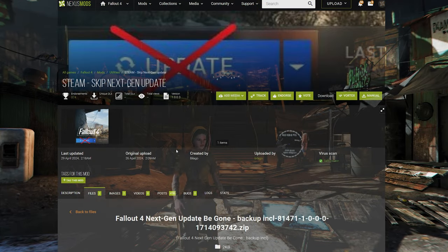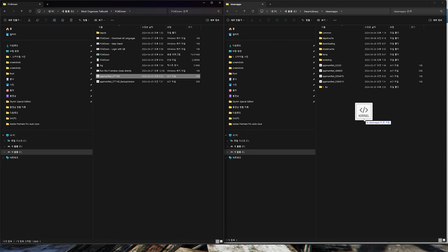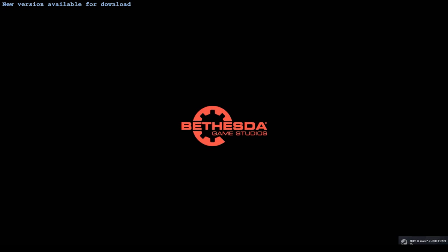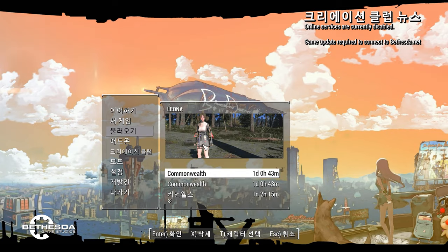After downloading Skip Next Gen Update, simply drop the ACF file named 377160 into your Steam Library's Steam Maps folder. By doing this, when you play Fallout 4 afterward, you can prevent future updates from occurring involuntarily, ensuring that the game remains unchanged according to your preference.